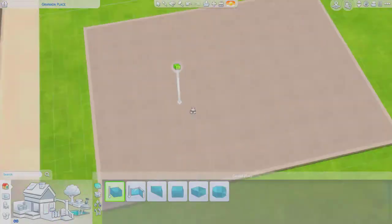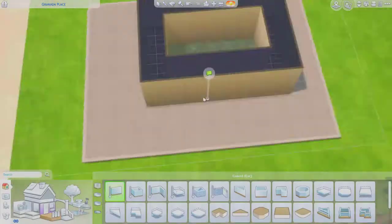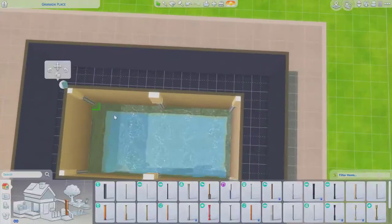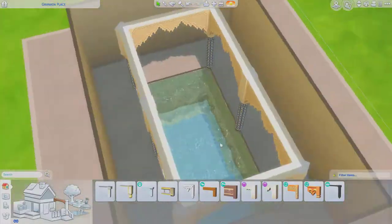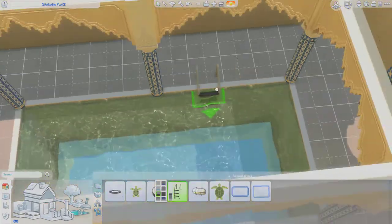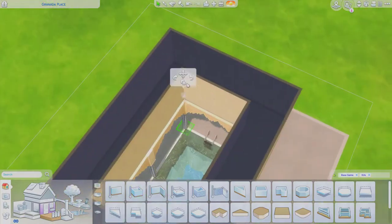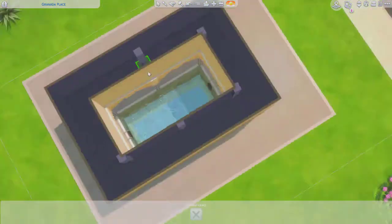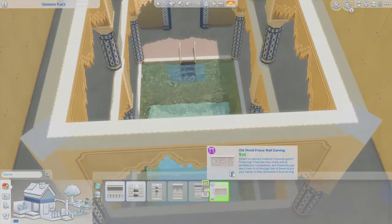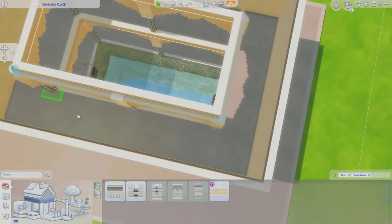Hello and welcome back to the channel that we call Play with Ali. Today we are building a house with a new kit pack called Cartier Osses Kit. This new kit is the 4th kit we have ever gotten. God knows how many more kits we are getting from the EA team, the Sims team. Considering The Sims 4 has 20 stuff packs, I expect about 20ish kits as well. Let's move on to the building.